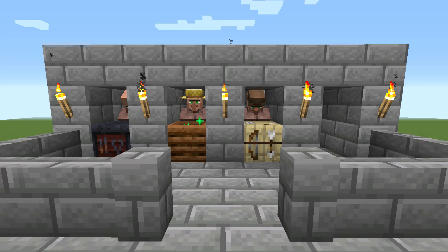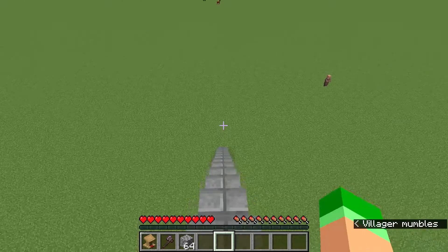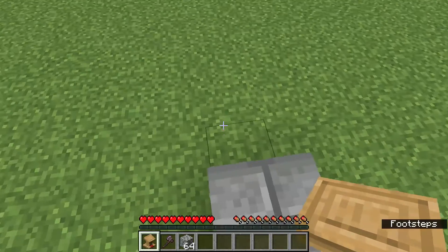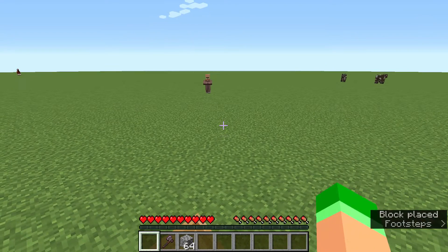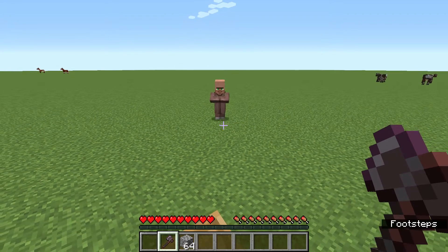If you want to make a trading hall in your survival world and want to bring the villagers to the correct spot, you just need any one of the things which turn a villager into a trader. Then you just need to place it down a little far from the villager and the villager will come to the thing himself.